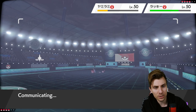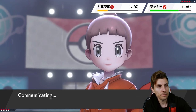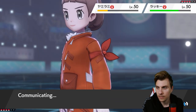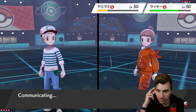We need a Pressure mon to drain Minimize's PP. What's Kyurem's ability? Turboblaze — well, that's a better ability in general, but not Pressure. Oh well.